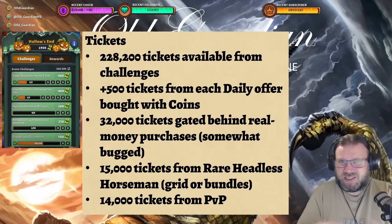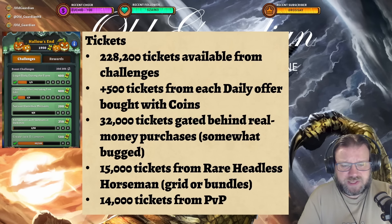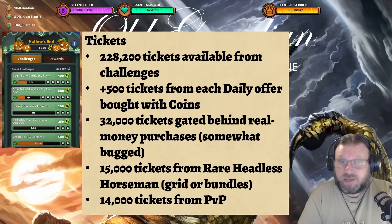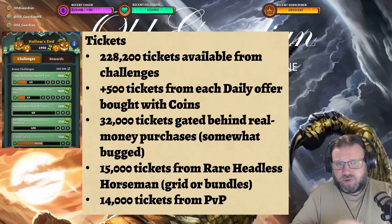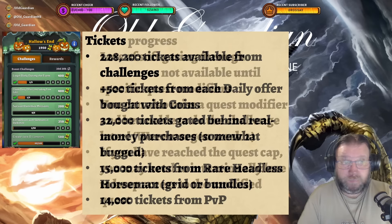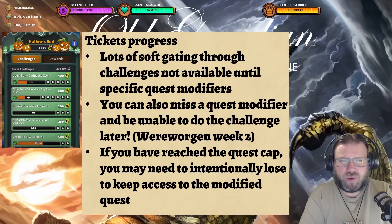They rolled out compensation for people who bought the user bundle and didn't get the tickets from the previous event — they all got 1,000 coins, so that compensation was pretty good. You can probably buy even if it's bugged; maybe wait a little bit and see what Blizzard is going to do. Then there's going to be 15,000 tickets from rare Headless Horseman, and you can only get eight stars from the event tree, so you're going to have to get some more from the grid or from bundles.